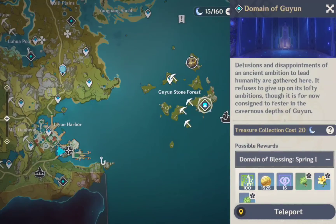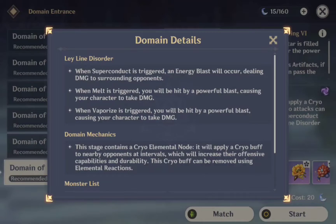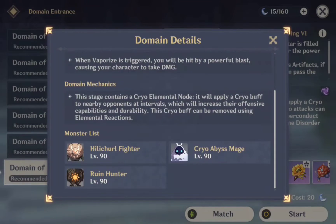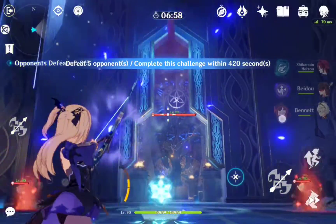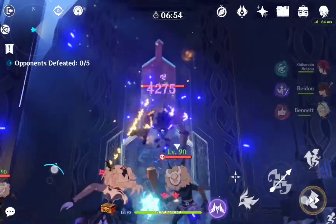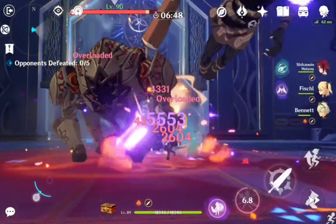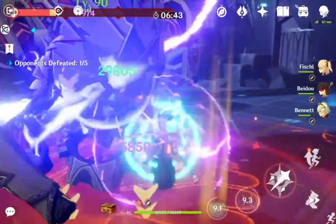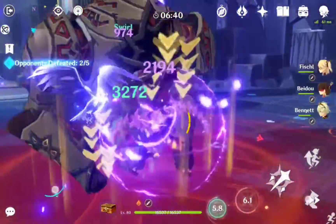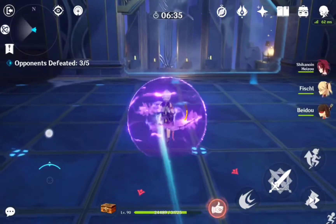Next, we have Domain of Guyun where you can farm Archaic Petra and Retracing Bolite Artifacts. Melt and Vaporize will cause damage to your active character here, so try not to bring any Pyro characters if you don't have a healer built properly. One very important character to bring here is an Archer. Right at the start of the domain, switch to your Archer and aim at this Mora symbol. Soon after, a Ruin Hunter will spawn and immediately fly up with its core exposed. Hitting this core will stun it and ground it for a significant amount of time. Don't worry too much about the healers that spawn with it, as they will be chasing after you, so you can just deal with them as they come.